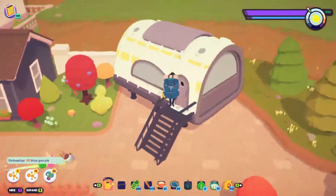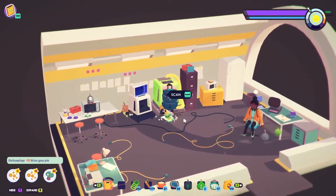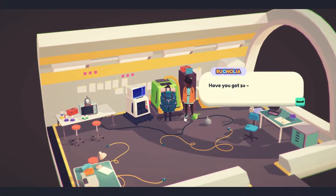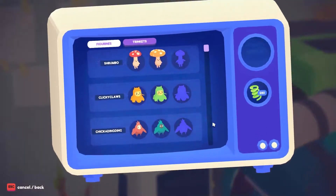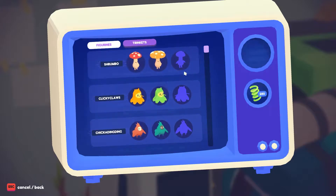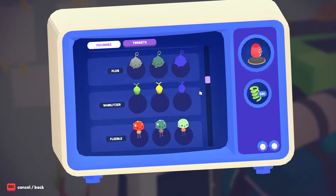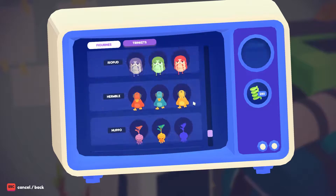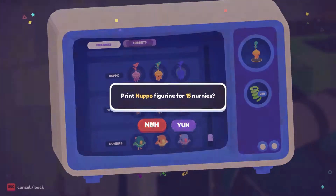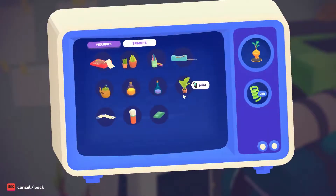Let's go ahead and check out some of the other ones now. Computer scanner — don't have any new ooblets to scan. The computer is the new thing, not yet, I will soon. We can print figurines, which is pretty cool — also don't have the plop yet. It costs nerneys to print them, or we can print trinkets like little plants and stuff like that.